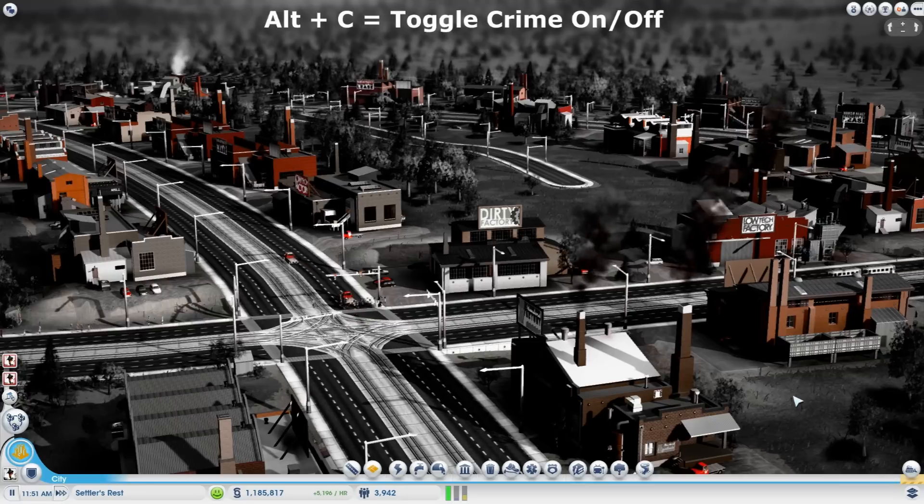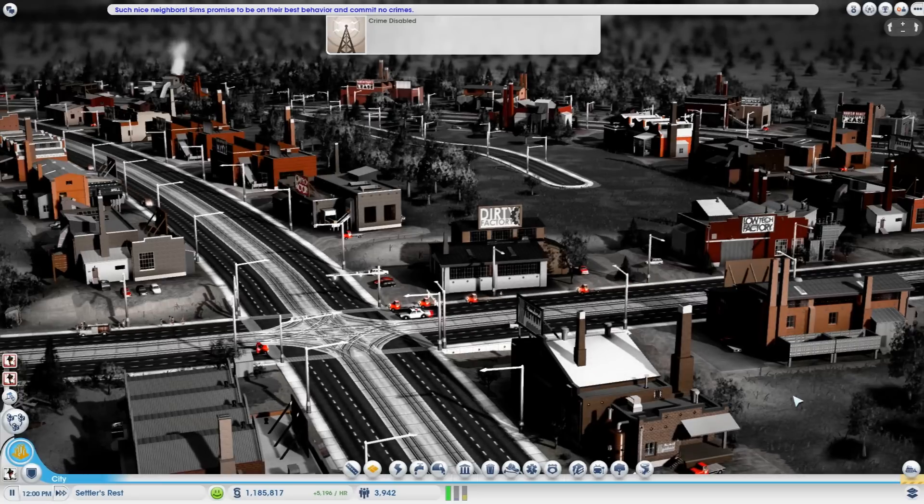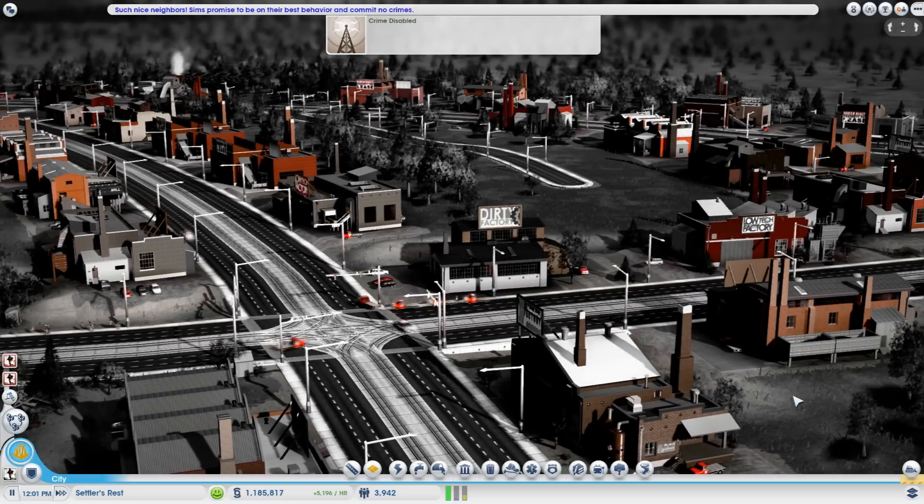The next one is to toggle crime. It is ALT C. Crime disabled. Such nice neighbors. Sims promise to be on their best behavior and commit no crimes.